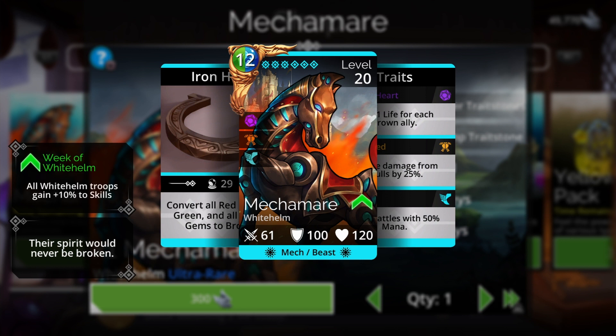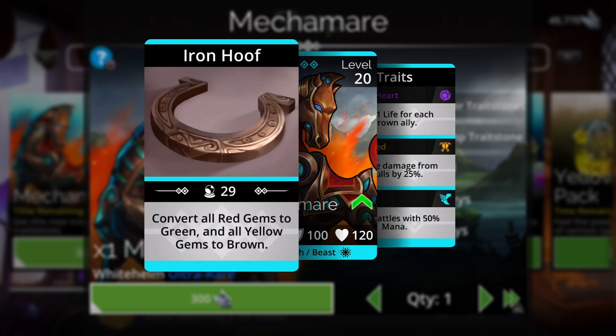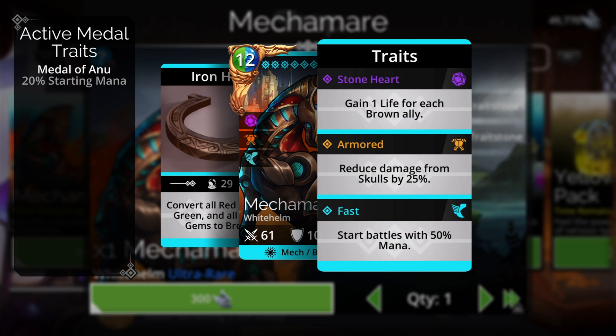The troop added this week is from White Helm - it's called Mechamere. Mechamere is a mech beast from White Helm with a blue/green mana color and a mana cost of 12. Its spell converts all red gems to green and all yellow gems to brown. Its traits are Stone Heart - gaining one life for each brown ally - Armored, reducing skull damage by 25%, and Fast, starting battles with 50% mana.